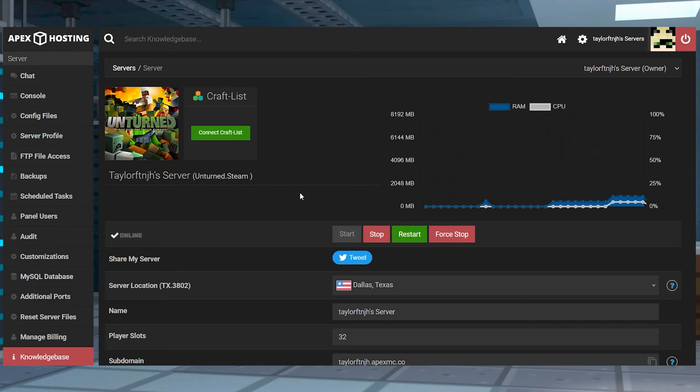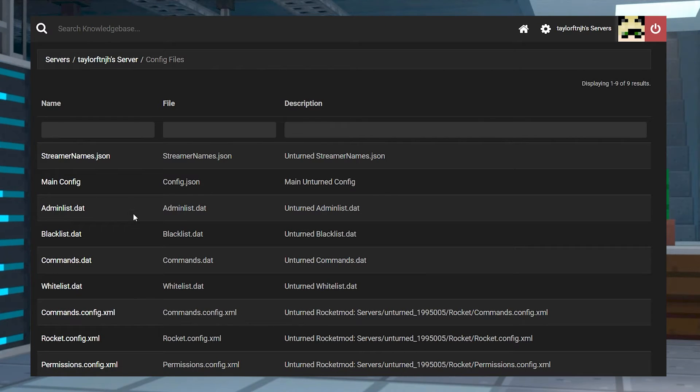First, to get to this file, you're going to want to start at your main panel page. Stop your server and then near the top left, click config files. Find and press the commands DAT option, which will allow you to edit the file.